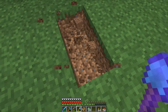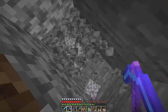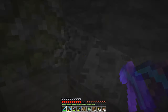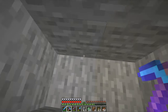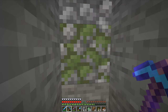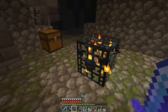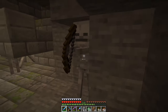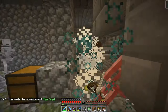Now I will dig straight down, two blocks at a time, because I don't want to fall into lava. I'm at Y16 and I don't think there's a stronghold in this exact spot, but I believe this could be a spawner — and yes, it is a skeleton spawner packed with skeletons. I need to get rid of this, and I'm actually in the stronghold!